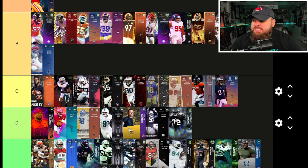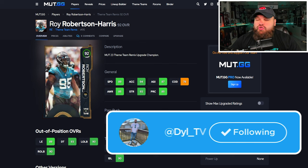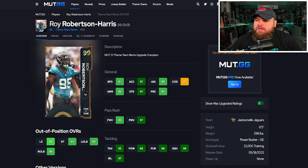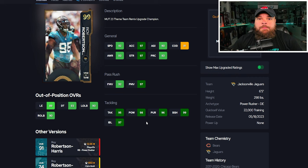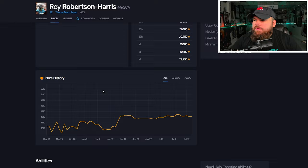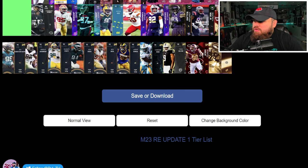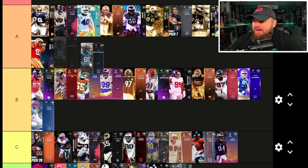A lot of cards after this are theme team remix cards — all get the same abilities and can be upgraded to 99 overall with max ratings. Roy Robertson Harris can be 94 speed, 99 acceleration, with finesse and power moves, block shed, and impact blocking all amazing — 6'5", 298 lbs. He has every single pass rush trait on yes and gets double or nothing, edge threat, and no outsiders for zero AP. He doesn't get unstoppable force for one AP, so he's going A tier.